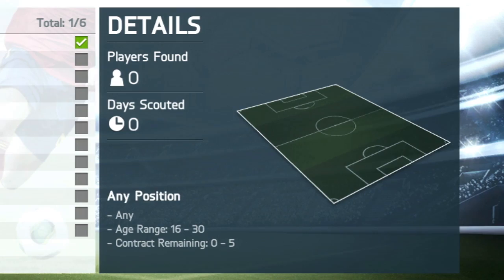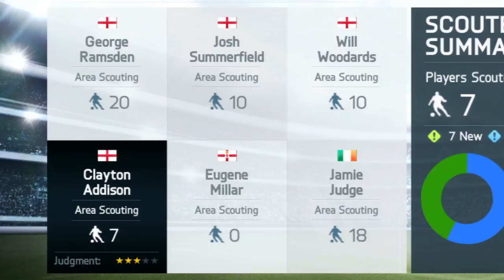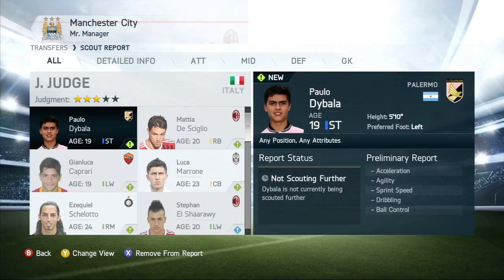Once instructions are given to each Scout, they look in their different regions for players that match any of your criteria. Once you receive preliminary reports from your Scouts, you can browse the players found for you.